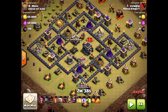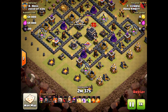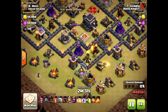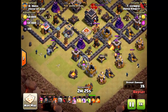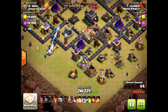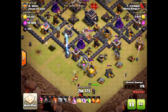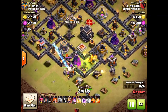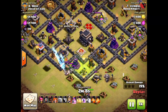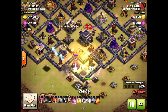This is another three-star attack using GoVaHo, but he doesn't have many valkyries — he's brought more hogs than valkyries. He's gonna come from the south and create a nice funnel. The reason he came from the south: if you came from the north, the golems would be stuck on those walls, they couldn't clear out some of the outer units. The hogs can jump over the walls and take out the northern defensive structures, while in the south the golems and wizards go right towards the defenses.